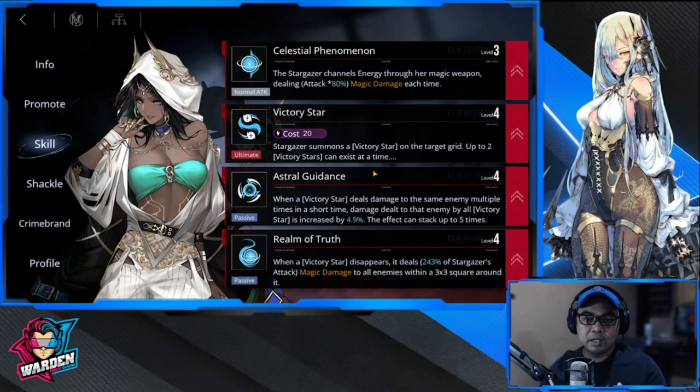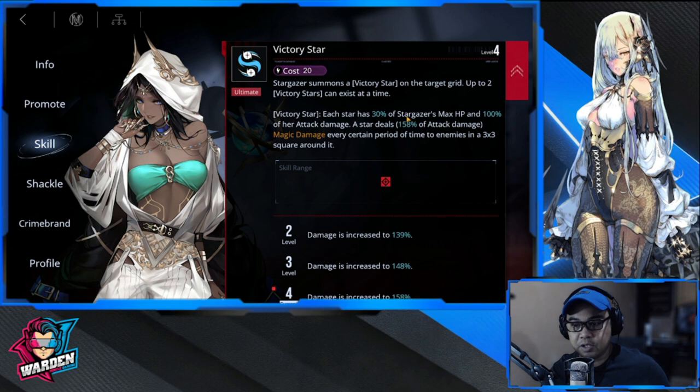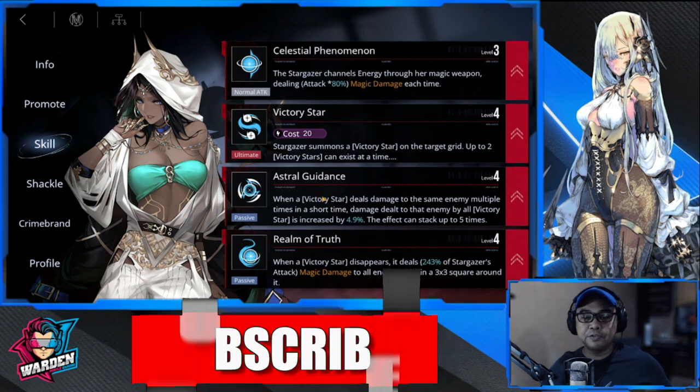Skill priority order is: normal, ultimate, passive, passive. First priority is her ultimate, Victory Star — this is her bread and butter. It increases every star's damage output. She's going to be niche in some content; she's not really applicable to most stages, but there will be stages where you definitely need her and her stars.